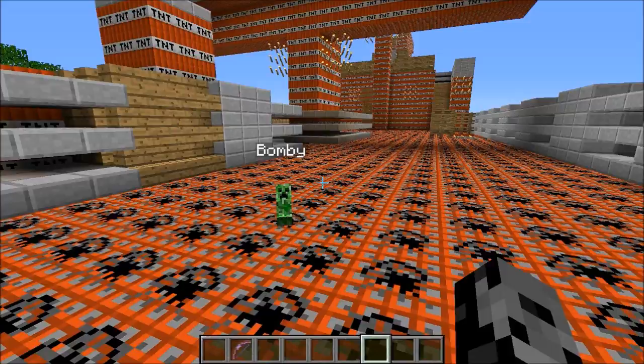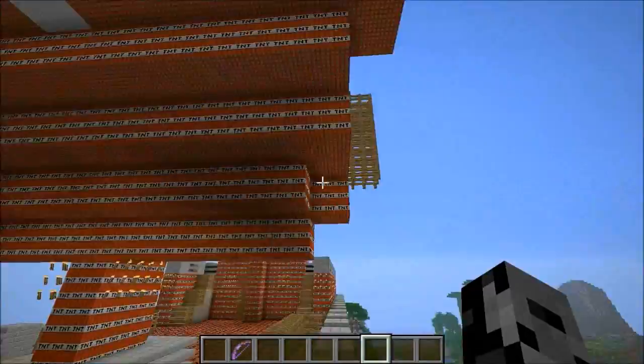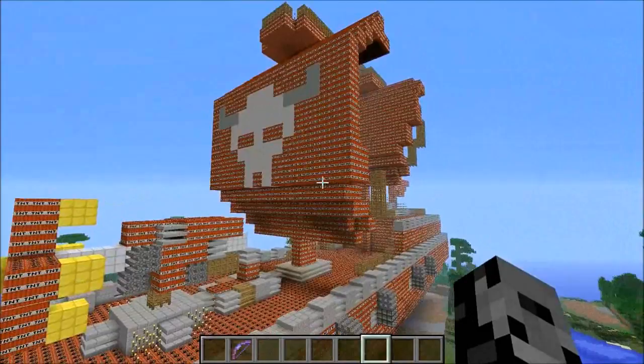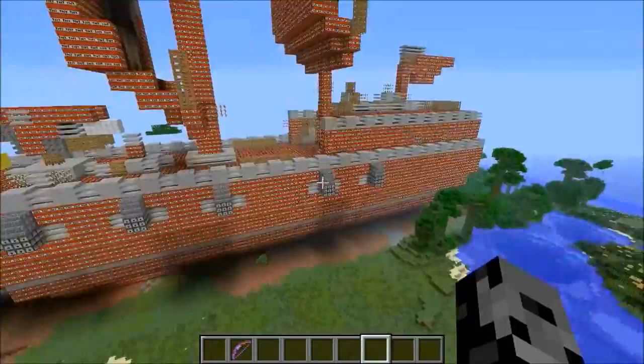Hey guys, it's Pat and welcome back to another Minecraft video. Bami is by my side once again — you guys know what that means: we're blowing up another giant build. You probably knew that because I'm walking on TNT right now. This is actually a giant pirate ship — look at the skull right there. It looks a little weird because of all the TNT, but that's a big pirate ship. I couldn't find one that was huge, so I increased the size, so a couple blocks might look a little weird.